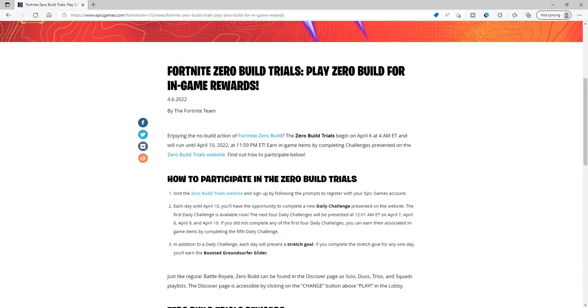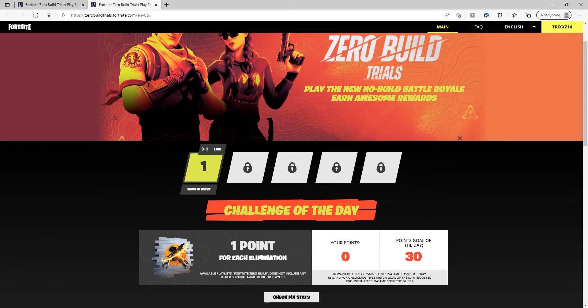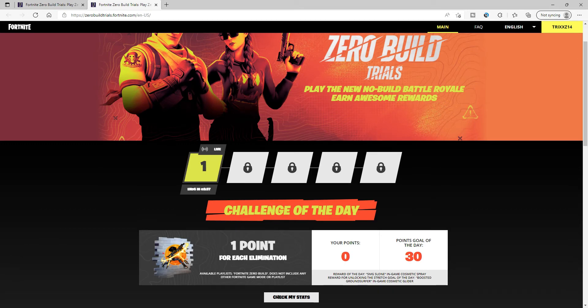To actually sign up, click where it says 'trials website.' It will bring you to a page where you'll be prompted to log in. Once you're logged in, go ahead and hit join.